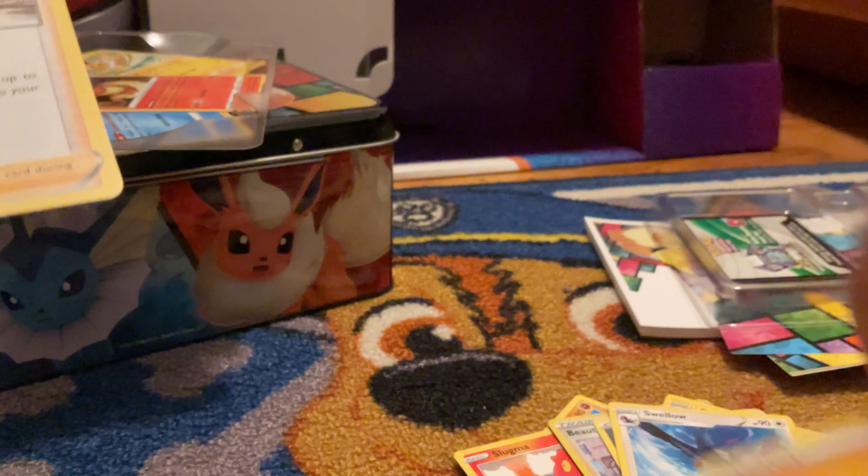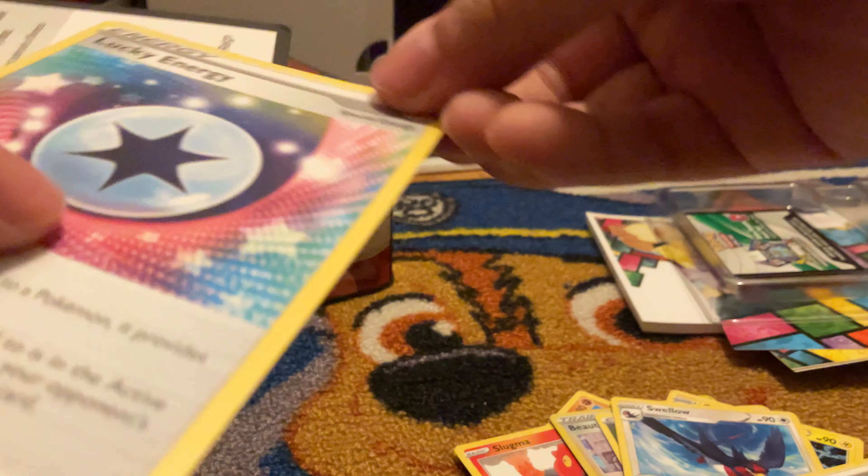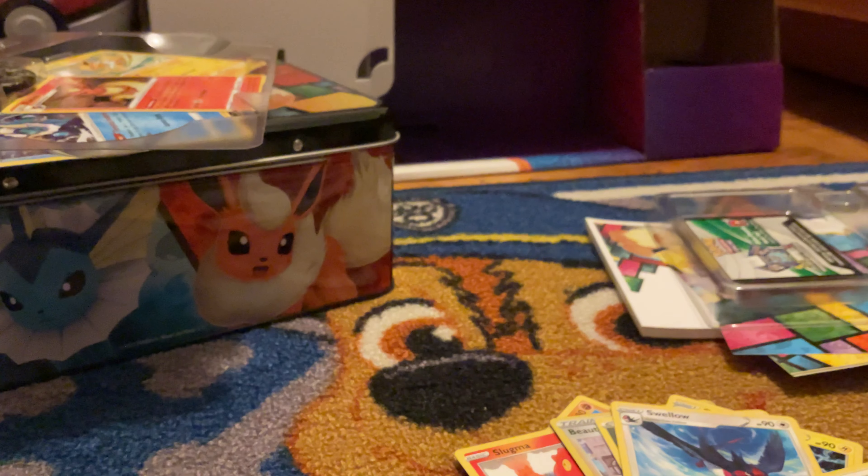Hot tenor, Ghastly, Copperajah, energy, Ponyta, Klara, Caterpi — and lucky energy. Next pack we're picking a random one, and then we're picking another Chilling Reign.